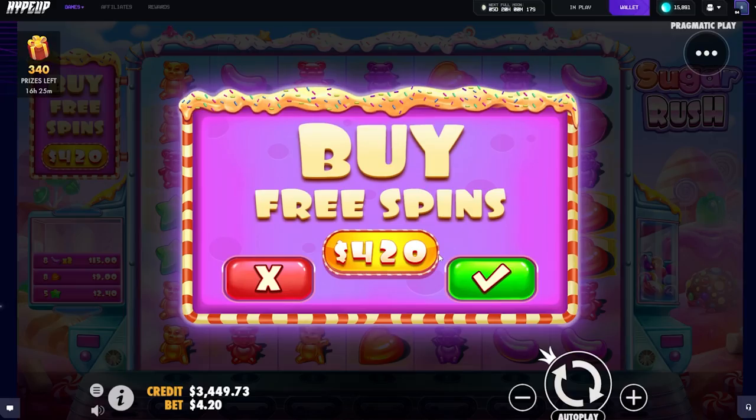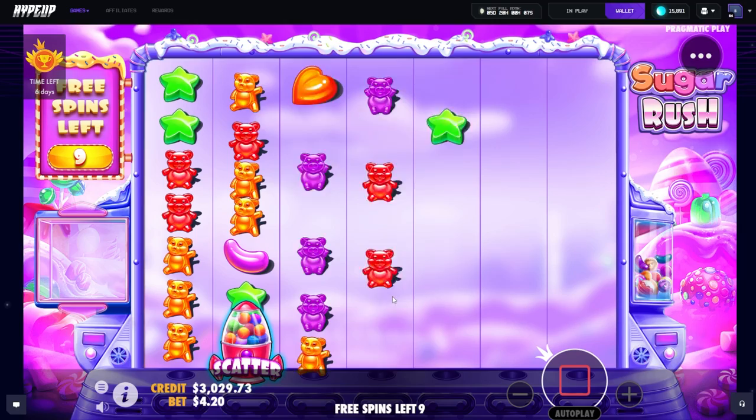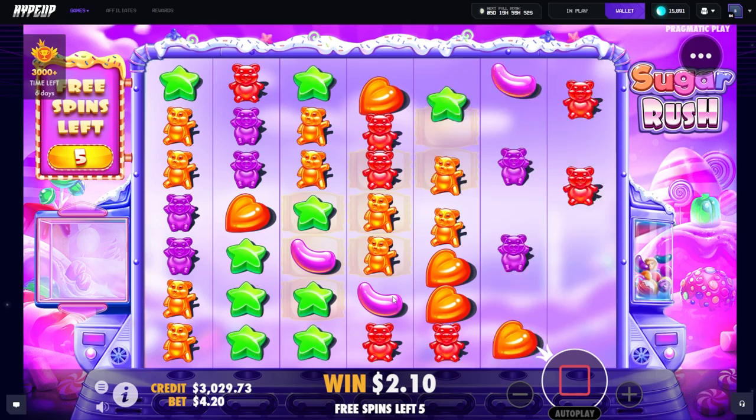We're gonna take it nice and slow today. We'll do a 420 buy, feel it out a bit, see how it's going, and then we might bump it up. Keep in mind, if we do get a 1000x that's still a four thousand dollar payout, which is insane. Our biggest payout from this slot I believe was seven thousand dollars — that video is up on YouTube, you guys have to watch that video, crazy crazy session.